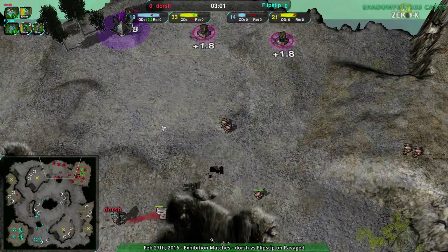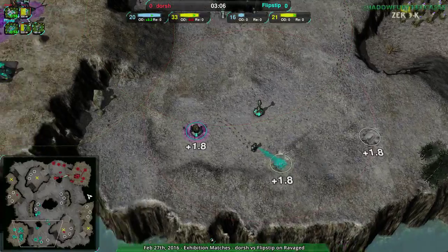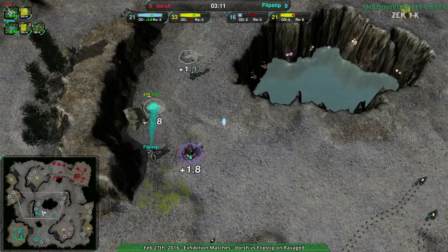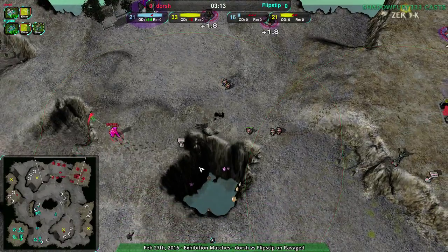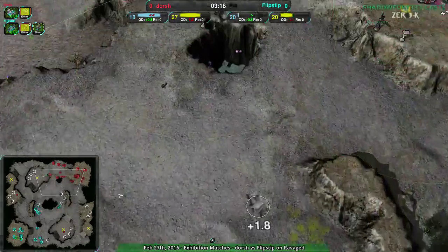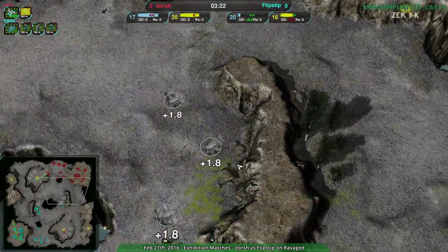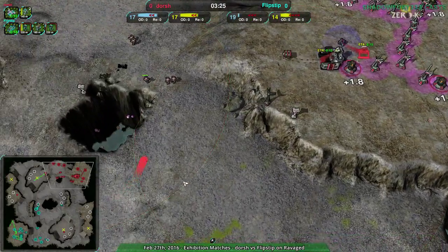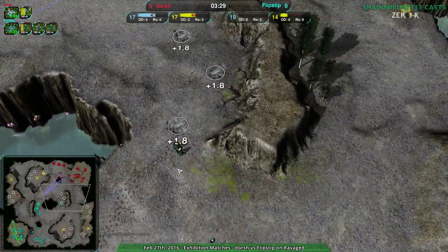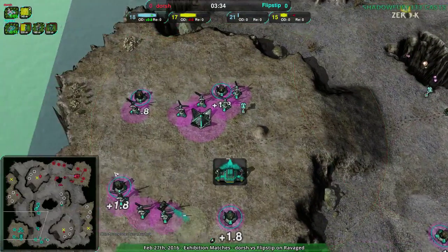Dorsh right now has expanded to their northern natural expansion. Flipstep just expanded to their natural expansion and also expanded to the center — the natural expansion being a bit more relevant right now. Dorsh is setting up to push out, but I think they're a little bit intimidated. Flipstep with those Pyros is making it kind of tricky for Dorsh to move out, because Flipstep could probably just counter any move that Dorsh makes.